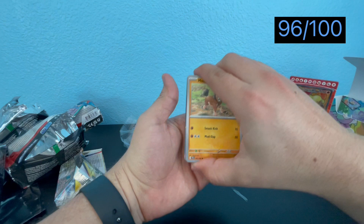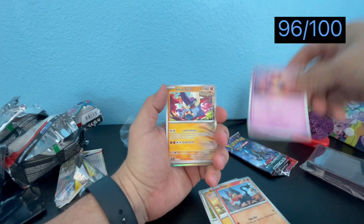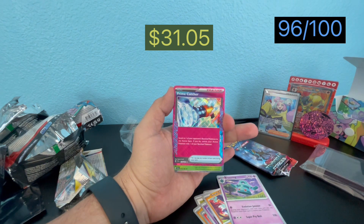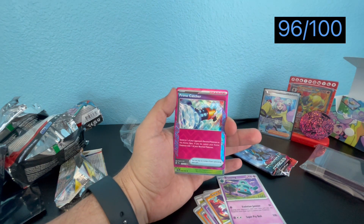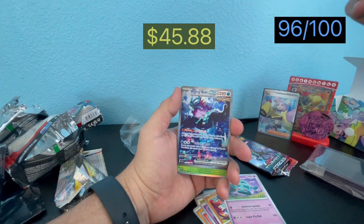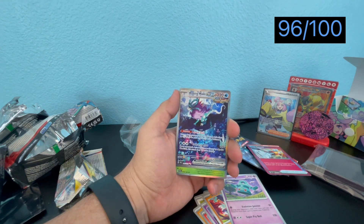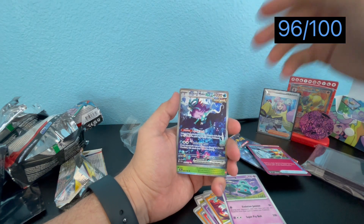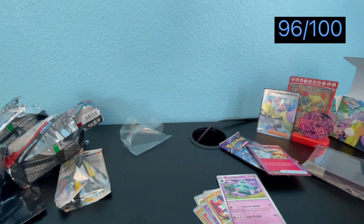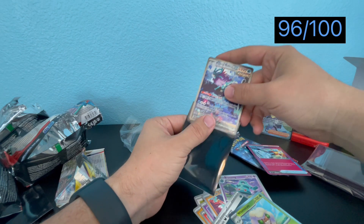Let's go with Temporal Forces — oh, Prime Catcher! No way! We got the ACE SPEC, the biggest ACE SPEC in the set! And Walking Wake — I needed a Walking Wake and I finally got it! They said there are no more Double Trouble packs anymore — Walking Wake!